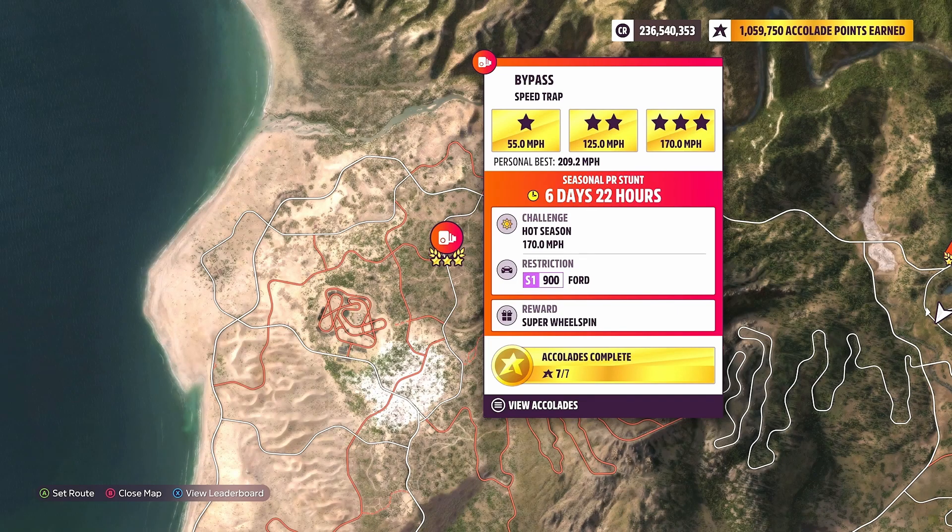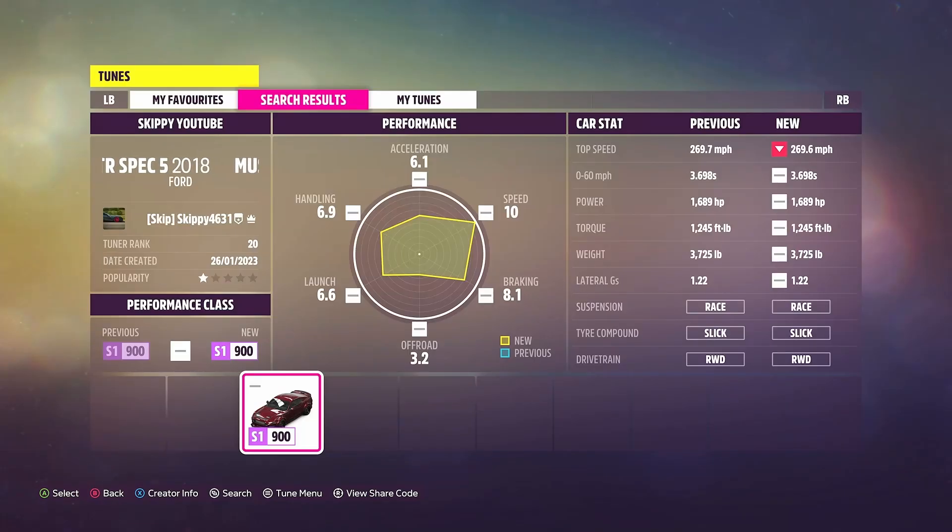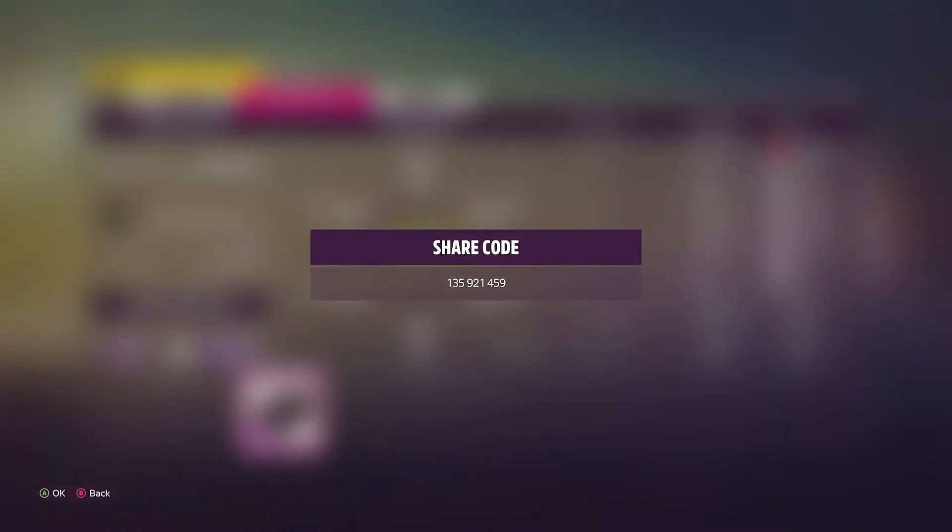My car suggestion for this week's PR stunt speed trap bypass is the 2018 Ford Mustang RTR Spec 5 — another absolute monster of a car. S1 900, running 1689 horsepower, which is a lot. It is rear-wheel drive and will cost you 105,000 credits at the auto show. If you'd like to use my tune, search for gamertag Skippy4631 — share codes are in the description and in the comments below.